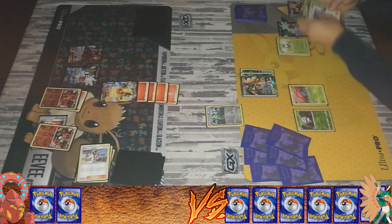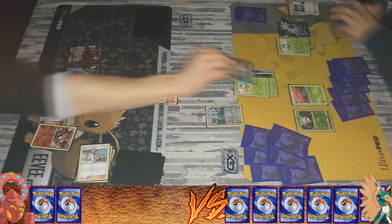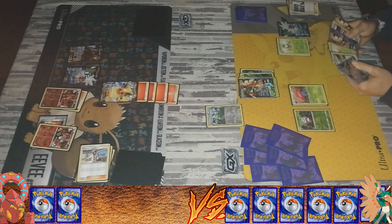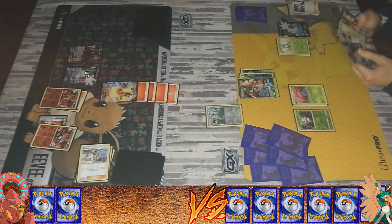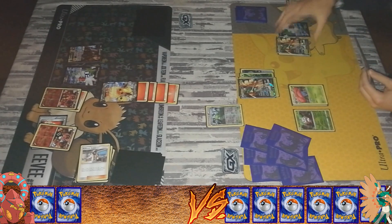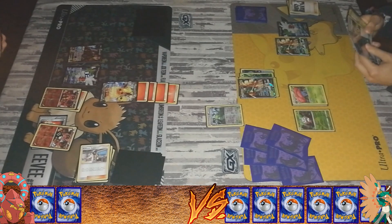I'm in a disadvantage here because I see I have the two DCEs and that's everything I have, so I had to use the Sycamore in this situation. It's such a shame to throw away all those DCEs, because I actually need them later on, but that's the only thing I could have done. I think there are only two Decidueyes for now, but we'll see how it goes.